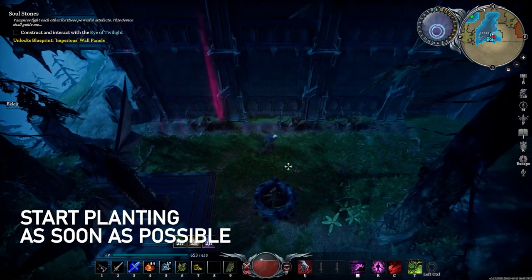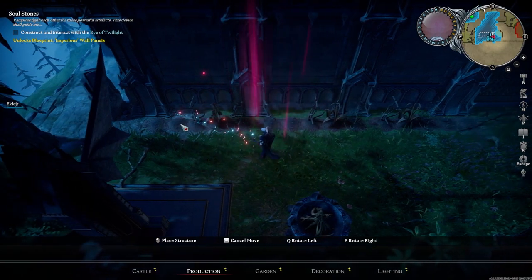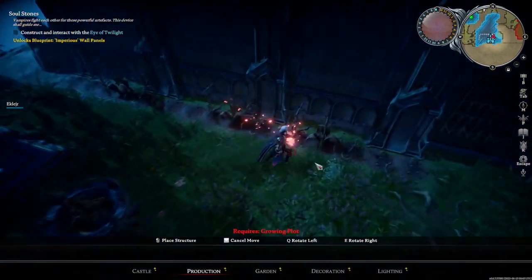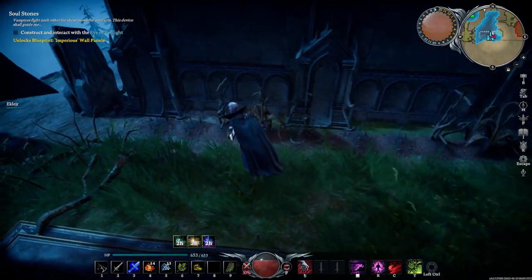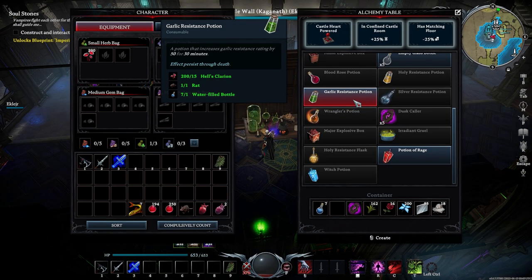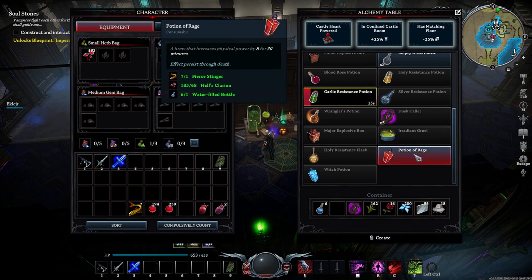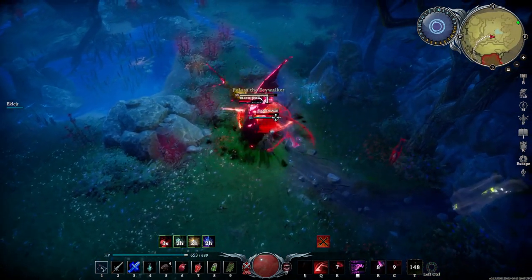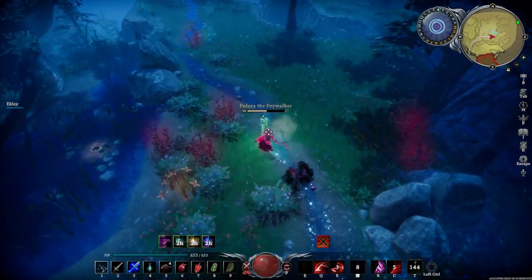Number 3: Plant as soon as possible. Gardening is quite literally one of the most OP things you can do to speed up your progression in V Rising. There's no specific place to farm stuff like Fire Blossom, Ghost Shroom, or Snowflower that's going to give you a massive stack in one run, and you're going to need a lot of them for potions. You can farm Blood Rose in the Gleaming Meadows, which is the domain of Pelora the Fatewalker, but even then it's not going to give you a lot of stacks.